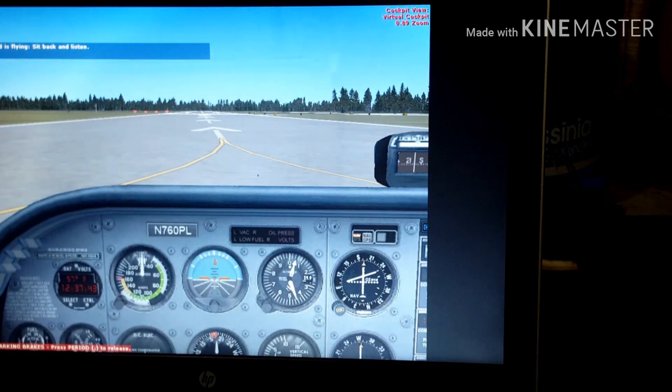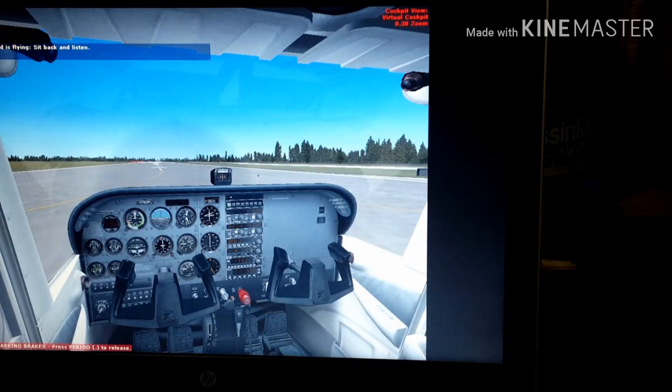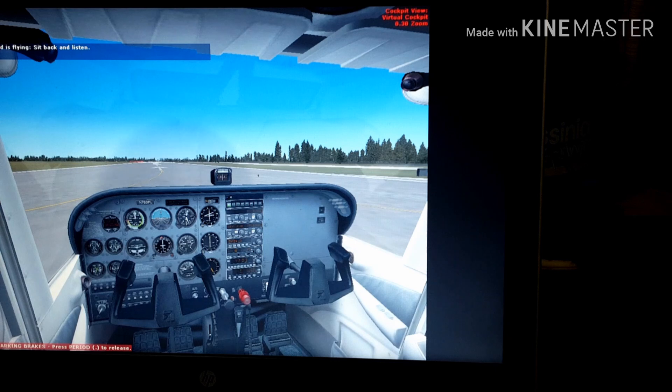Notice that the heading bug is set to the runway heading. Through the magic of simulation, the heading bug will move to the heading I want you to fly when I tell you to fly it. So pay attention to it when I tell you to turn.